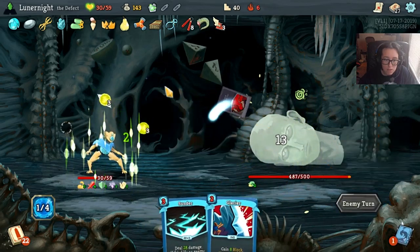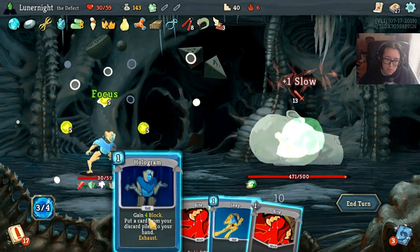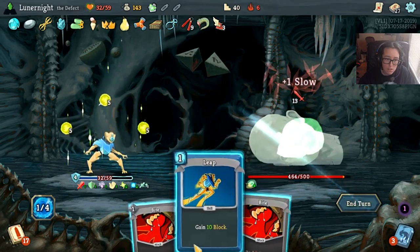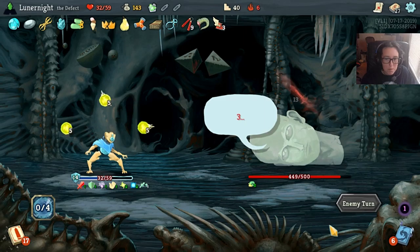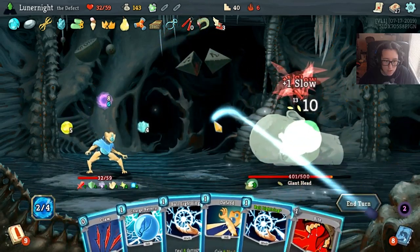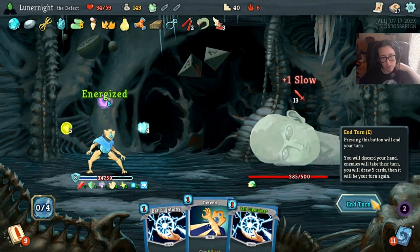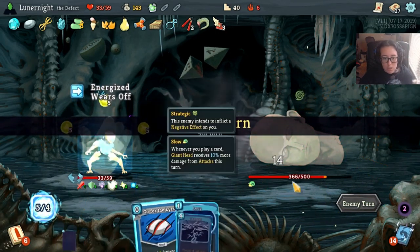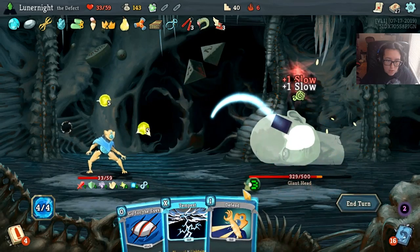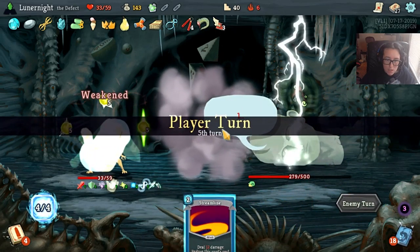Hello World and a Bite. You are like the least concerning. Rainbows. Lightning. Claws, Biting, tooth and nail, Charge Battery - very nice. Grab an extra energy next turn and still get block. Loop. Let's go ahead and Dual Cast this, Claw, and then Tempest - very nice. And you don't intend to attack but I can still hit you.